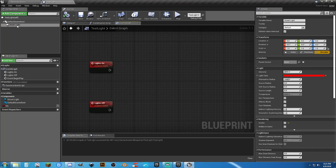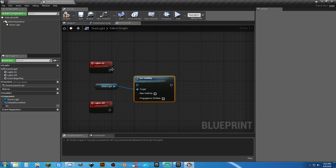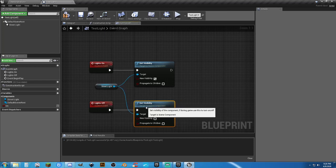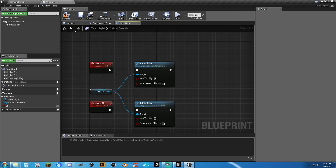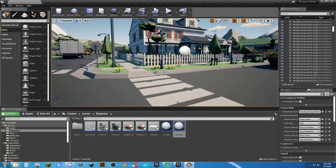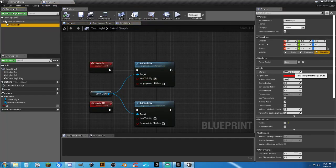It's off by default. Come in here, get the set visibility node, set it to true here and leave it to false there. Let's go back in and change the intensity to 10,000 — I want it bright.